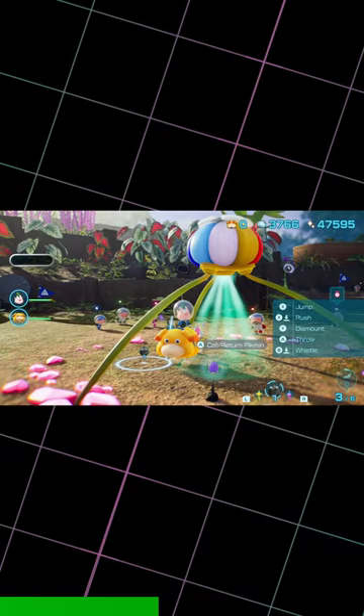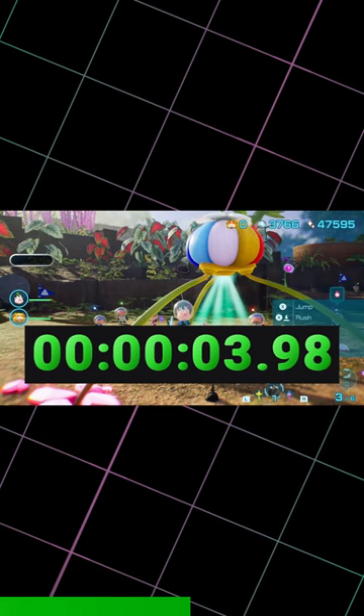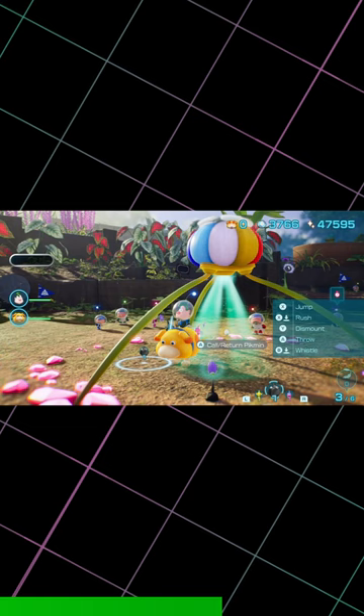This glitch gives you 5 Pikmin every four seconds, at least assuming you have all 8 onions. Remember that the 3 Pikmin types that you have on the field will not be made, which is why only 5 of the 8 Pikmin are made every four seconds.